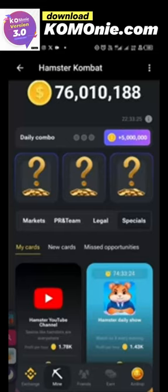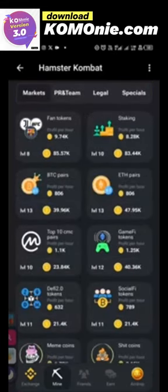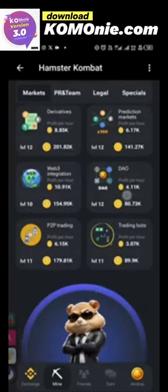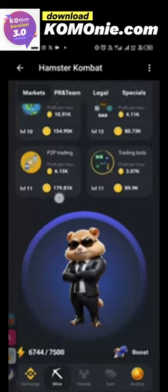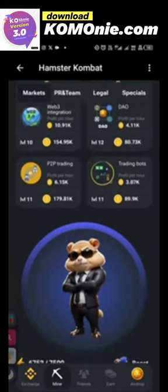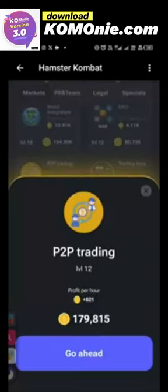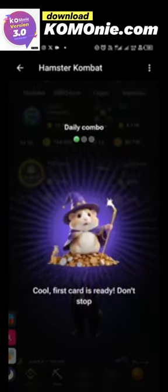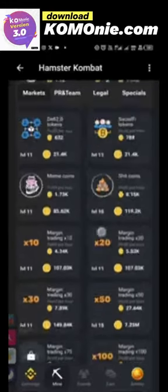The first card for today is P2P Trading. Let's look for P2P Trading under the Trading section — okay, this is it. I'm currently on level 11 and the profit per hour is 6,500 coins. Let me buy it; it costs 179,000 coins and will increase my profit by 821 coins per hour. I've gone ahead and bought it — the first card is confirmed.